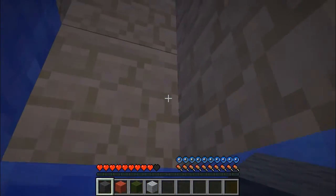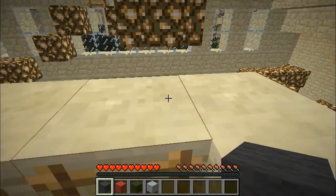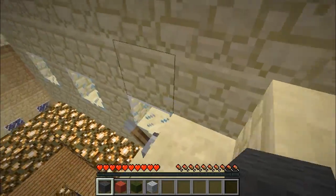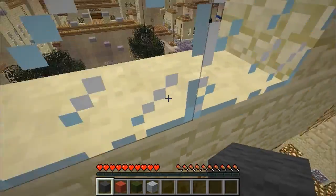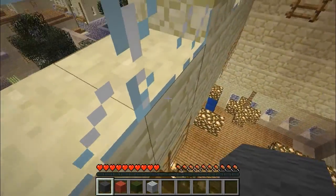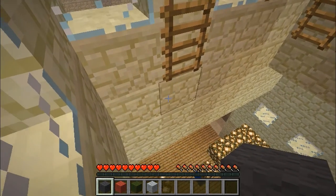You can never play a parkour map on hard unless it's made of like obsidian, because one — skeletons are going to shoot you off, and two — creepers are going to blow you up, and just blow all of your parkour map up. Unless it's very, very well lit. Which up here we would be fine, but over there not so much. I really need to learn to use the shift key on ladders.